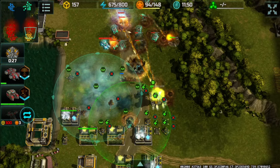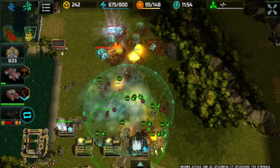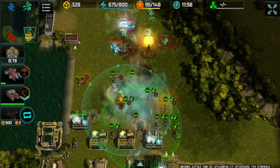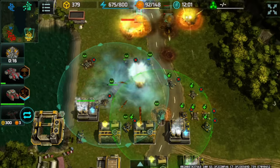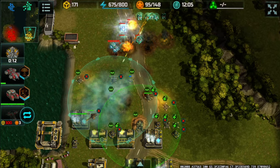I need to retreat as my Leviathan is low on health and the passive ability has activated. I'll keep the Chameleon inside the Mole's repair radius to keep it alive for longer.